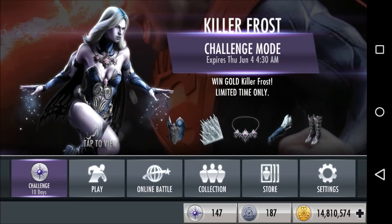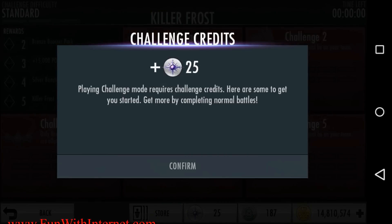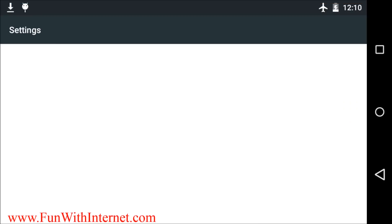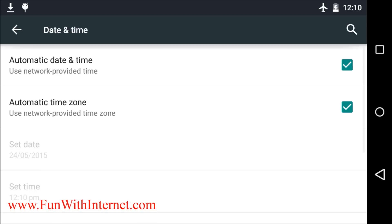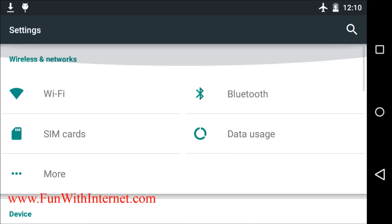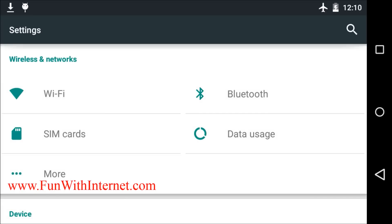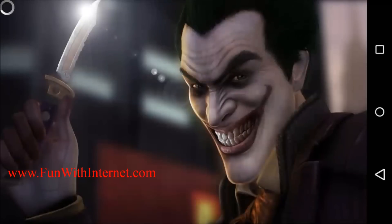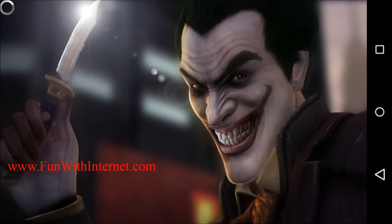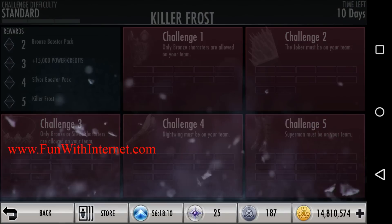After 40 seconds, click the challenge. You will get a pop-up showing 25 challenge credits — don't click confirm. Go to settings, change the date back to today's date, and turn on the internet connection, then go back to the game. After the game loads, click the confirm button. You will again get a pop-up saying the challenge has expired.